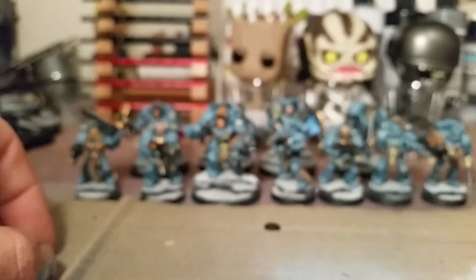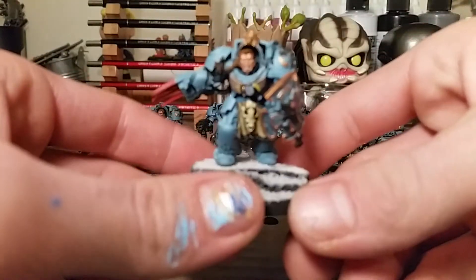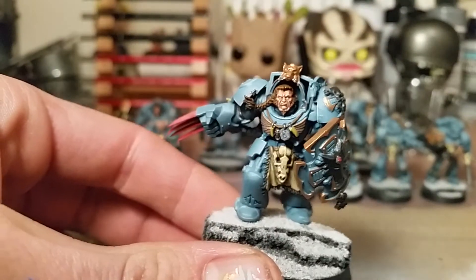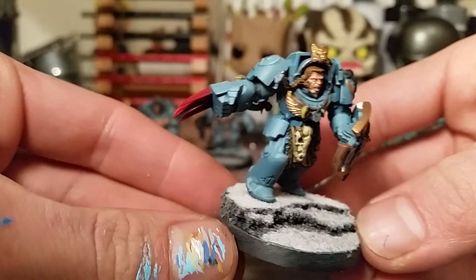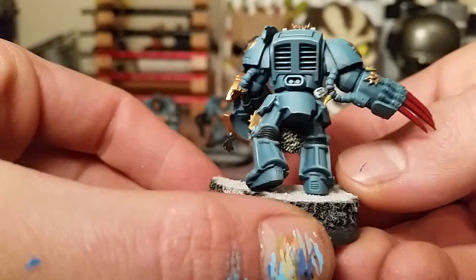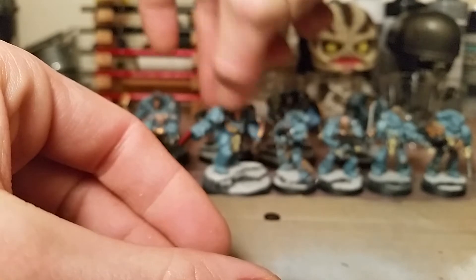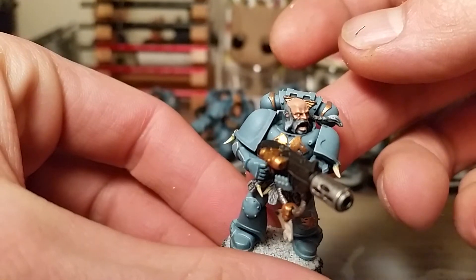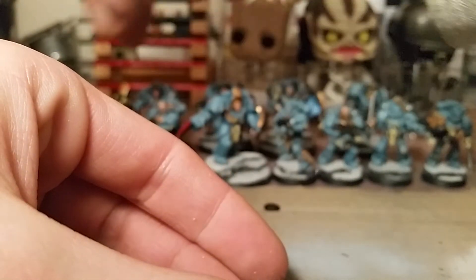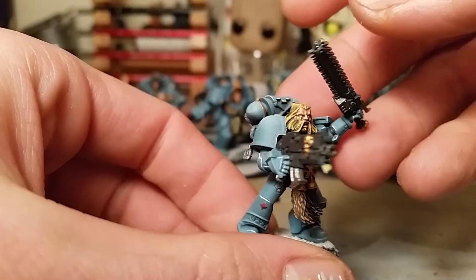They've got a wolf guard pack leader in the unit — he's got a storm shield and a wolf claw, so he can tank wounds really well. I like the old guy, he's got grey hair.